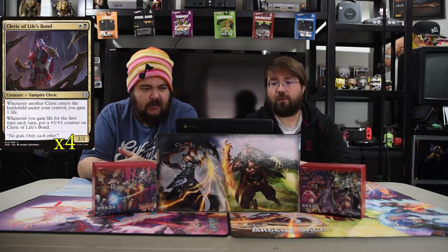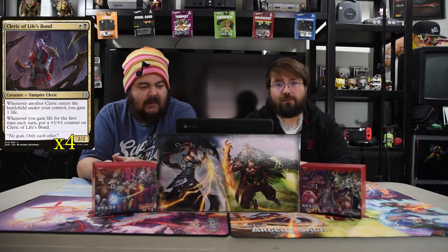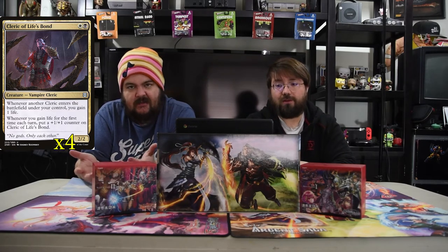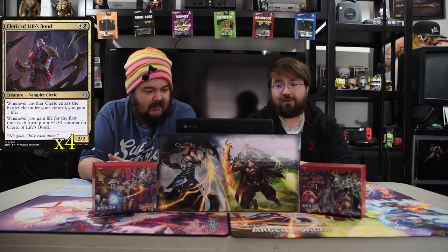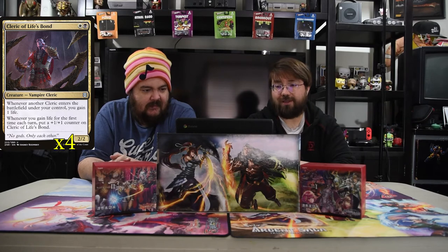Next up, Cleric of Life's Bond. He is black and white for a 2/2. Whenever another cleric enters the battlefield under your control, you gain one life. Whenever you gain life for the first time each turn, put a +1/+1 counter on this dude. So each turn he gets a counter — almost always, if you have any kind of drain or a lifelinker. He's like: cool, block, get a counter. He's almost a rare — how good he is in a cleric deck, it gets ridiculous.